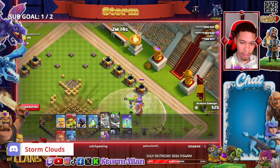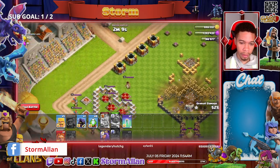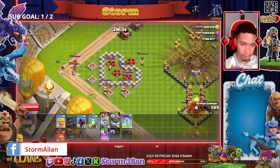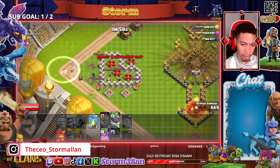We're going to get these guys to do the cleanup right here. And whilst we do all of that, we're going to send the Archer Queen on the opposite side of the base with an invisibility spell.